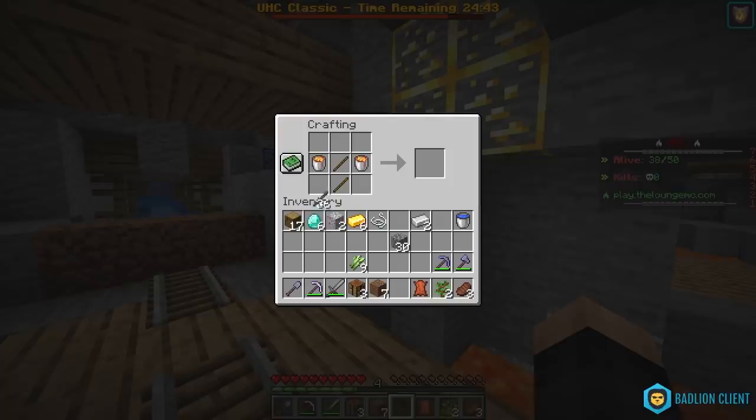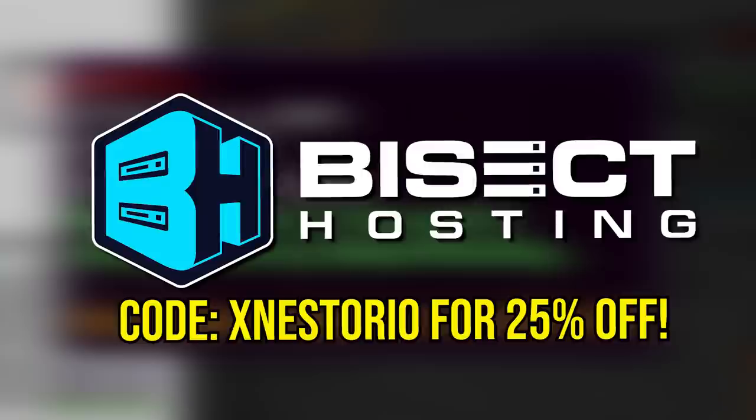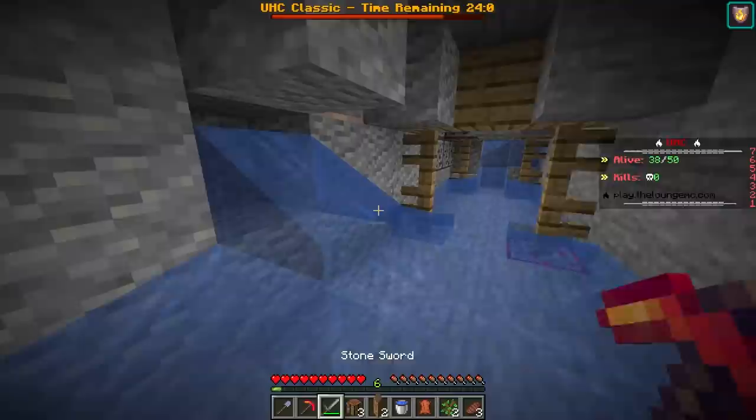My favorite item in the game — you already know what it is — the Exastory Hot Pickaxe: Efficiency 1000, Fortune 3, Unbreaking 1000, the best pickaxe in the world, sponsored by Bisect Hosting. Use code Exastory for 25% off, and if you want to host your own UETs, get a server from them. This is my favorite part of each video — fastest obsidian miner in Minecraft, you already know. T-shirts for $500, selling now.